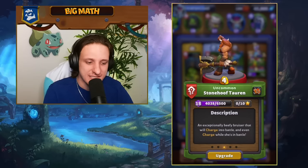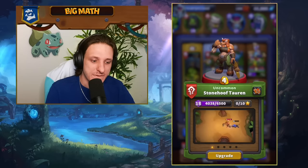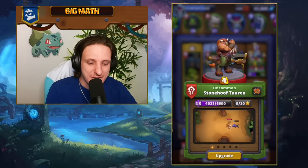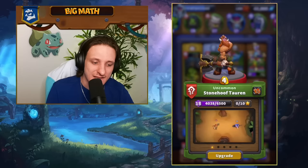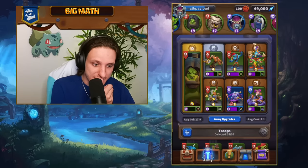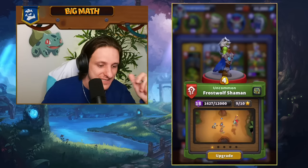Grom'ash is fairly tanky but doesn't have armor, so you don't want to play him alone — if he dies, your other units lose Bloodlust. That's why we pair him with the Ghoul and the Stonehoof Tauren. The Stonehoof Tauren charges the first target it sees, deals good damage, then continues attacking. With Bloodlust she does so much damage and charges just in front of Grom'ash, soaking damage for him.